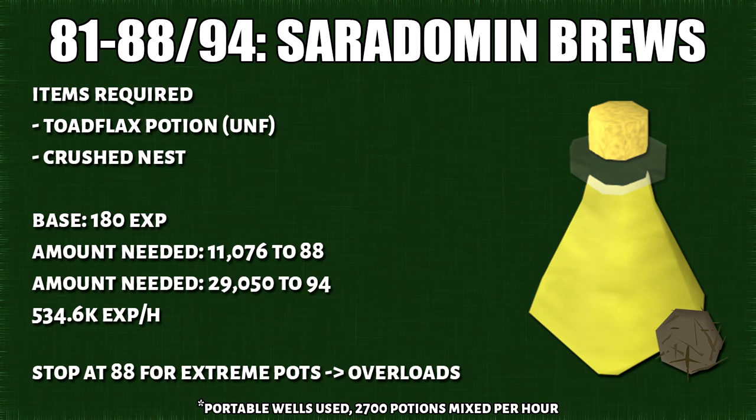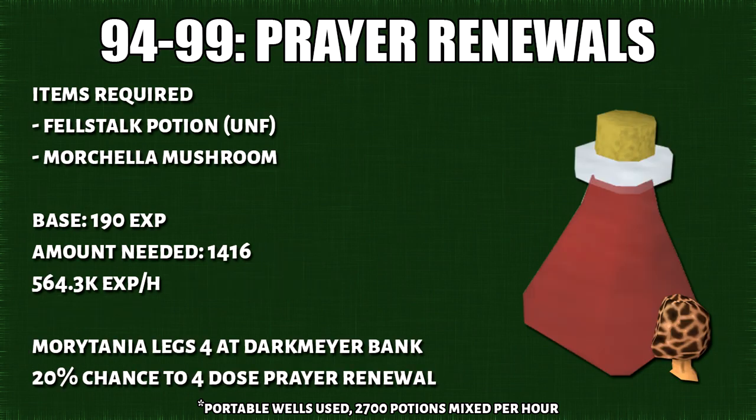You want to stop at 88 if you want to do extreme potions for overloads. If you didn't stop at 88, you'll do prayer renewals from 94 onwards. Prayer renewals are generally a loss but they are not that expensive — it's a nice cheap alternative compared to overloads. If you have Morytania Tasks 4, there's a 20% chance of mixing a 4-dose prayer renewal instead of a 3-dose. Unfortunately, this only works in Morytania. You'll need 24,300 prayer renewals to get to 99.